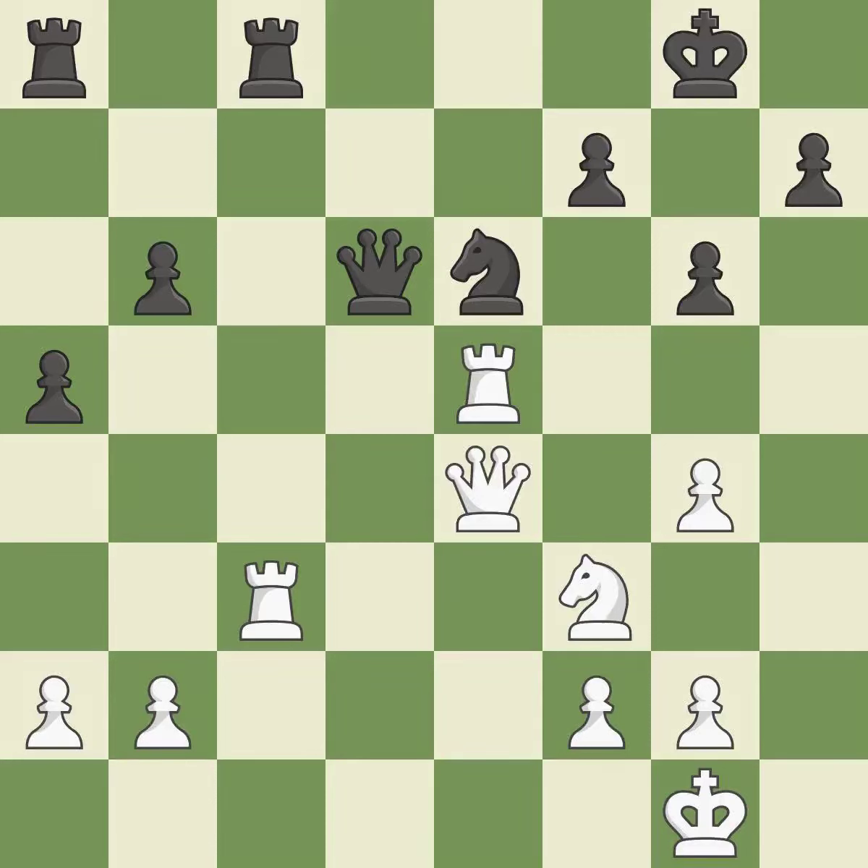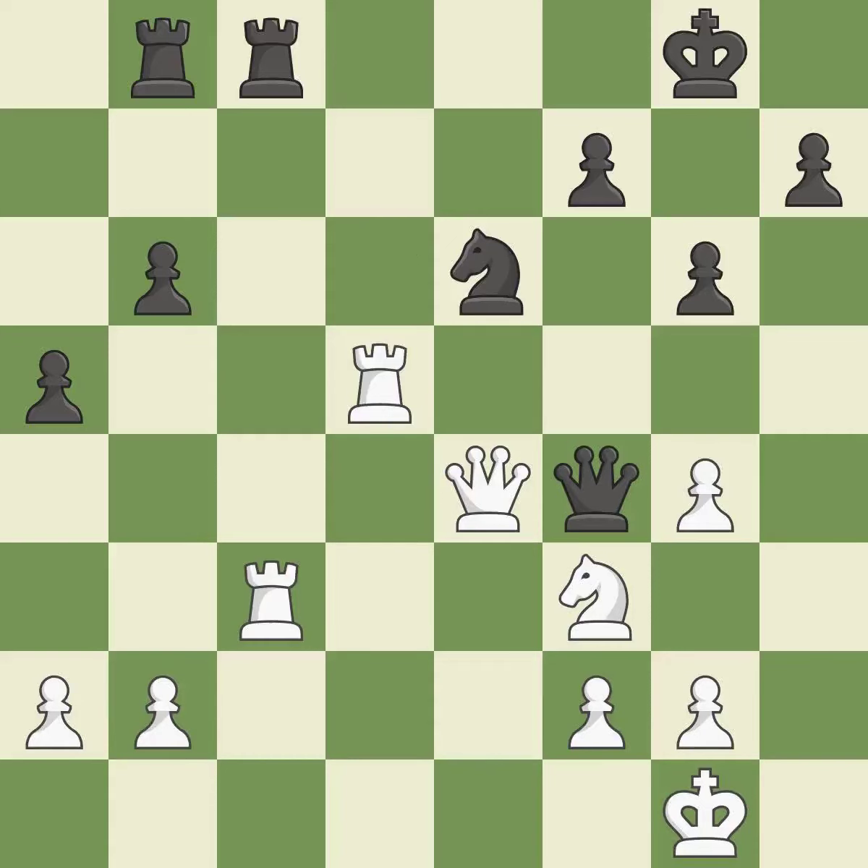The queen is therefore moved to safety. A rook enters the action after developing outside of its starting square as a result. By posing a threat to a queen and compelling it to flee, this wins a tempo. This suggests exchanging items of equivalent value.